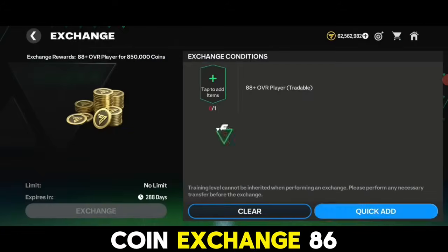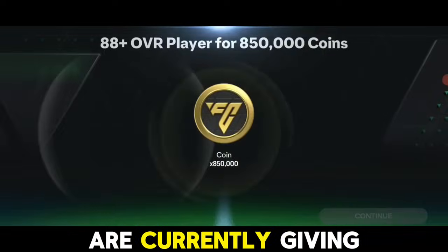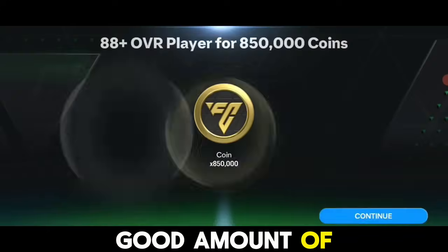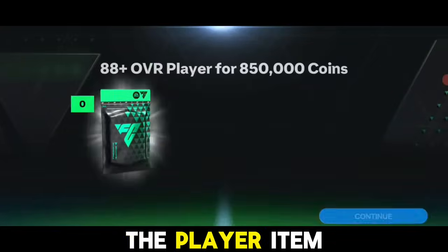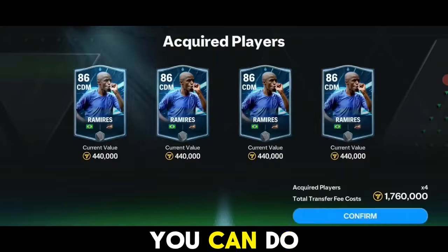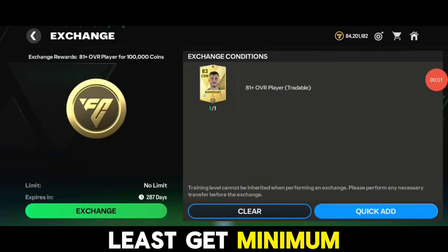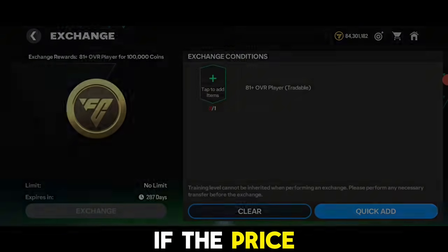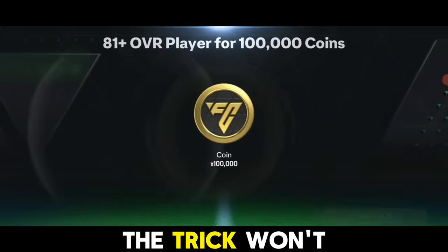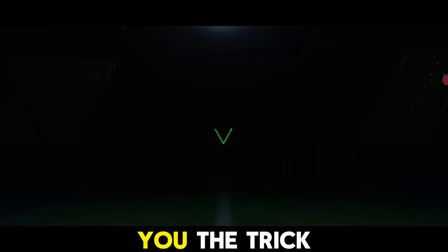The 88-plus, 86-plus, and 81-plus coin exchanges are currently giving you a good amount of coins in exchange for player items. For 88-plus OVR you can easily make around 10 to 20k profit per exchange. You can do this for 86-plus or even 81-plus OVR exchange — per exchange you can get at least a minimum 10k profit. If the price starts fluctuating more, the trick won't work, so you have to be quick.